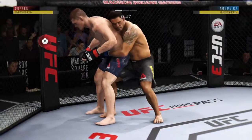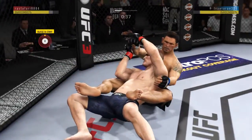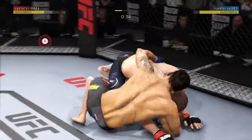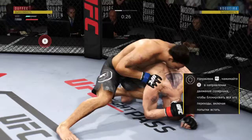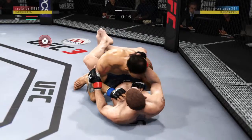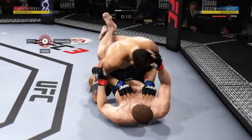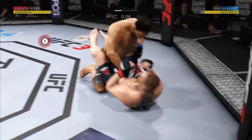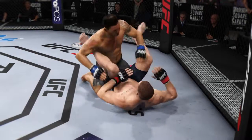Brilliant job of taking the back. Gets the takedown late in the round. He's going to try to take the back again. Hammer fist blocked. Hammer fist by Noguera, and he's in full guard. He got tagged there. Elbow landed from the bottom. Postures up and goes to the body with that big strike. Nicely done by Noguera. Round two is next.